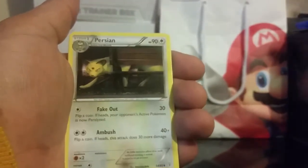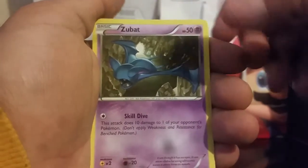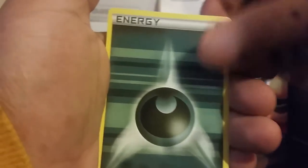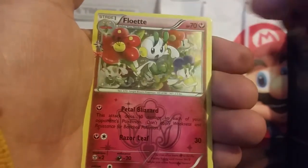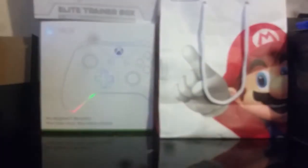And here we go. Floral Crown, Persian, Shauna, Zubat, Geodude, Dark Energy, Krabby, Reverse Dodrio, Floette, and a Hitmonchan. Alright, we are down to the final pack here, guys.